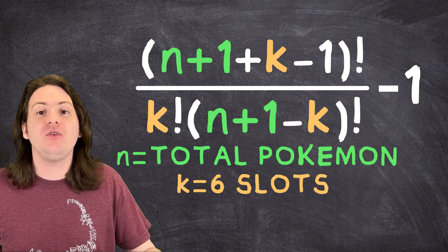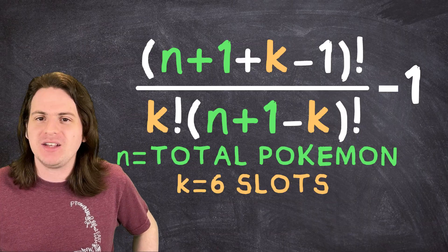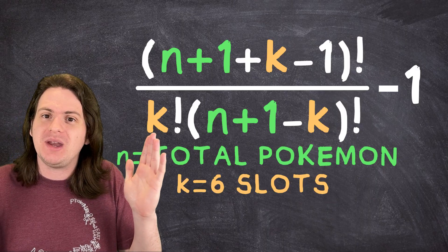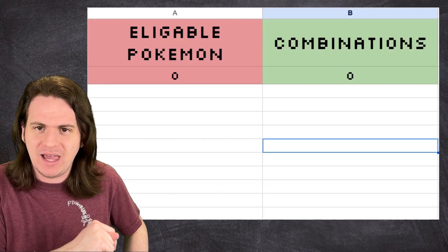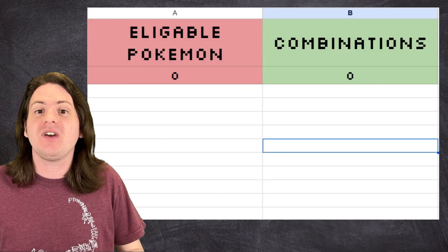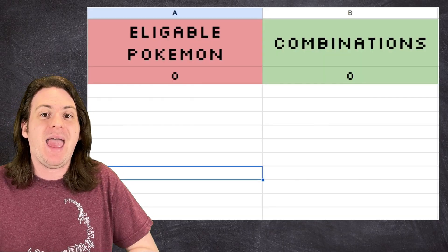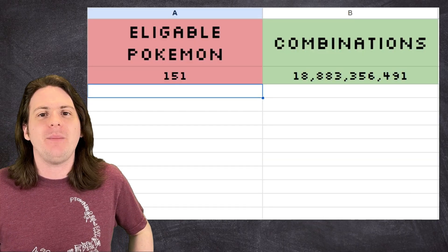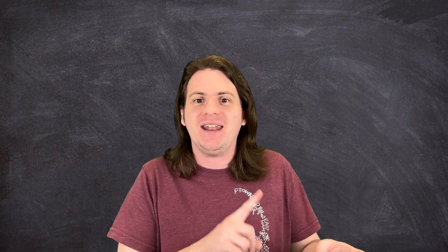Just plug in your value for N and let the math do the rest for you. Admittedly this is a lot of work to do by hand, but this is the 21st century, so I've taken the liberty of including a calculator in the description down below. Just save a copy of the spreadsheet to be able to edit it, type in any N you want, and it will give you the total number of team combinations in a second. You can choose how granular you want to be — maybe you only want to include fully evolved Pokemon, or you want to go absolutely nuts and find every single possible combination of moves, stats, and levels for every single Pokemon. I leave that up to you.